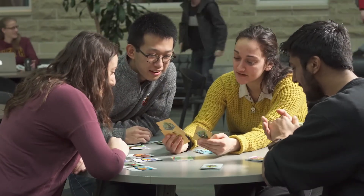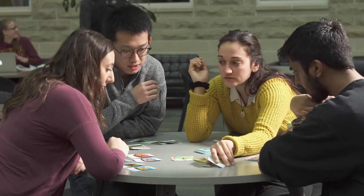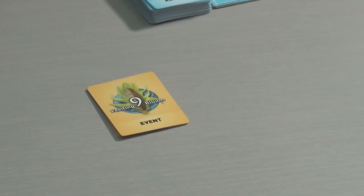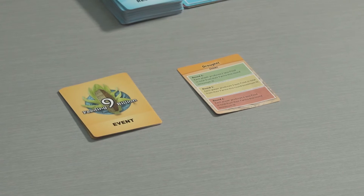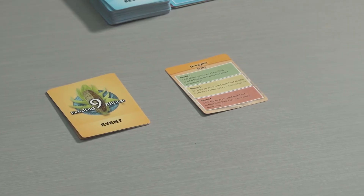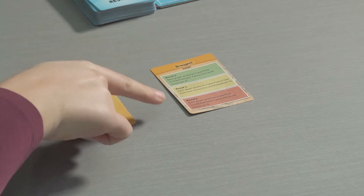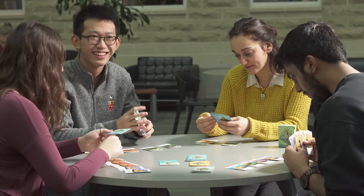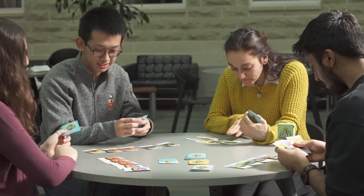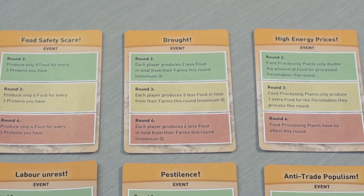The world isn't always a nice place, so starting at the beginning of round two, deal one event card face up. These events affect all players as noted on the card. As the game goes on, events get worse, simulating things like climate change that are expected to worsen over time. For instance, a drought in round two has less of an impact than a drought in round four. If you want to make the game trickier, turn the event card over about halfway through the round after people have played about five cards — this simulates a sudden or surprise event, and you can see how much harder it is to play the game that way.